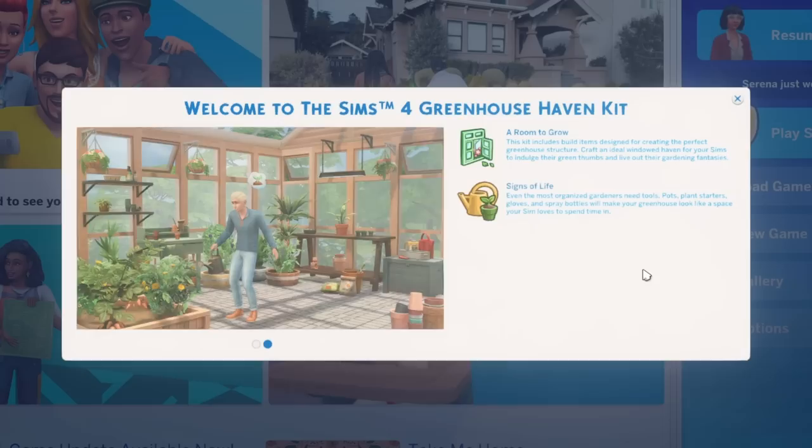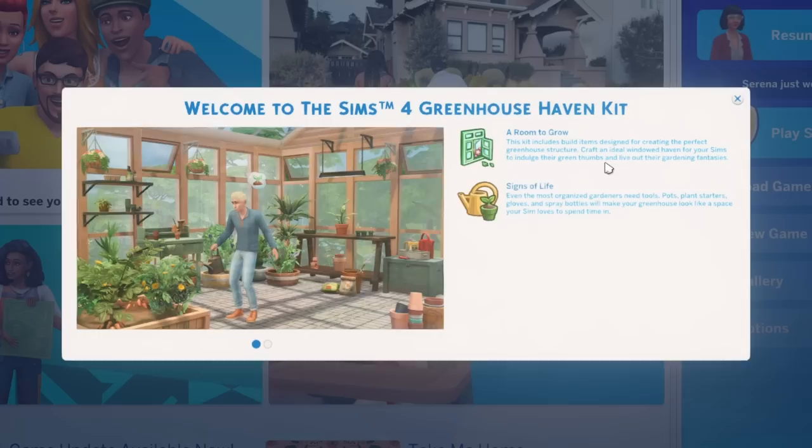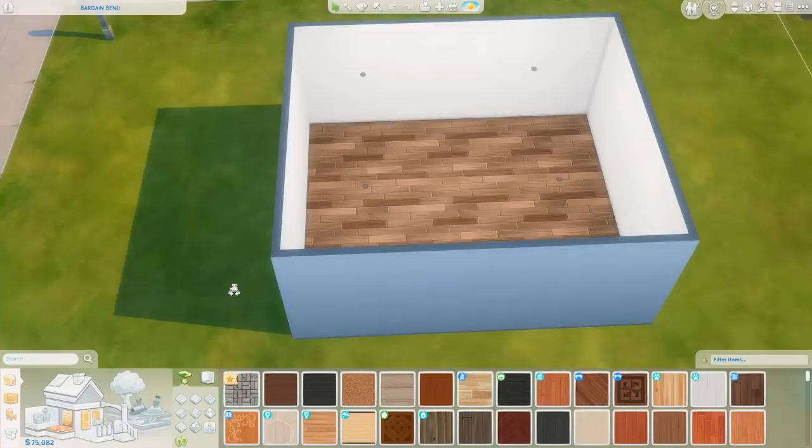Without further ado, this is the description we have of this new Greenhouse kit. A room to grow — this kit includes built items designed for creating the perfect greenhouse structure, craft an ideal window haven for your Sims to indulge their green thumbs and live out their gardening fantasies. Signs of life: even the most organized gardeners need tools — pots, plant starters, gloves, and spray bottles will make your greenhouse look like a space your Sims loves to spend time in. I will admit I was a little bit more excited about the basement one, but I'm still really excited about greenhouses.